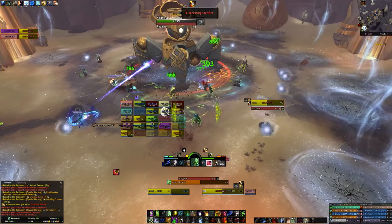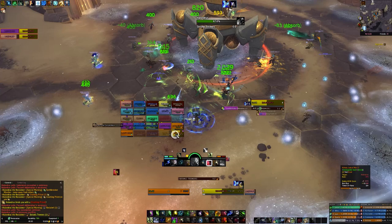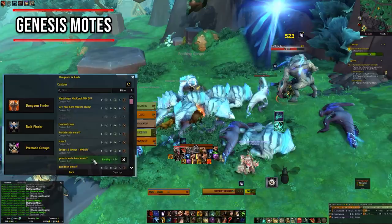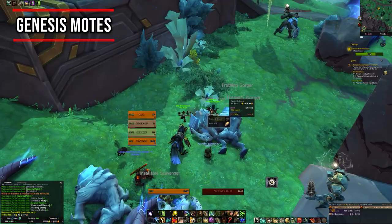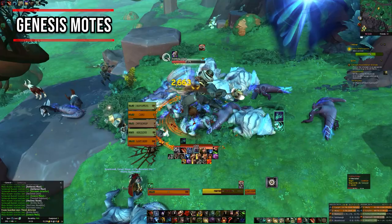With all schematics done, the real grind begins — collecting all the materials to craft the mounts. The easiest and most plentiful material to get are the Genesis Motes, and you're going to need a huge number of them. They drop from most mobs all over Zereth Mortis, but the best approach is to get into a five-man farm group and keep killing mobs endlessly. The best spot is the Devourer mobs, where you can get around a thousand Genesis Motes per hour depending on kill speed and respawn rate.